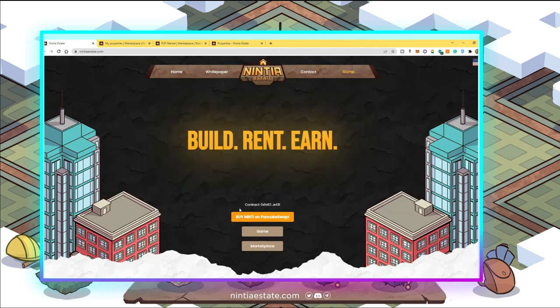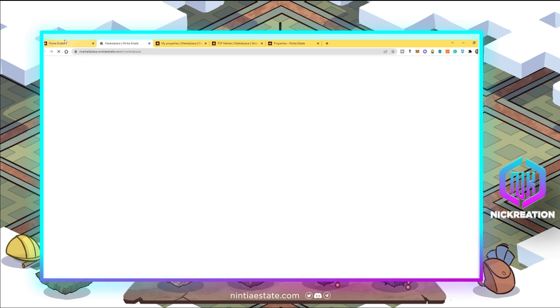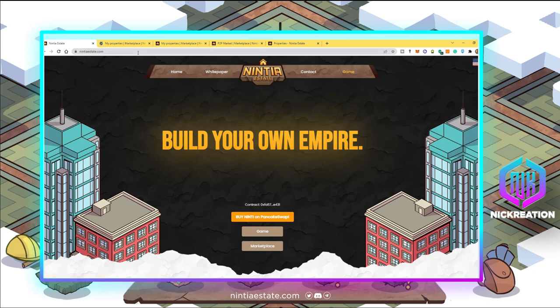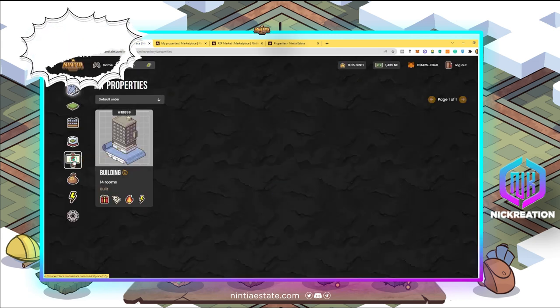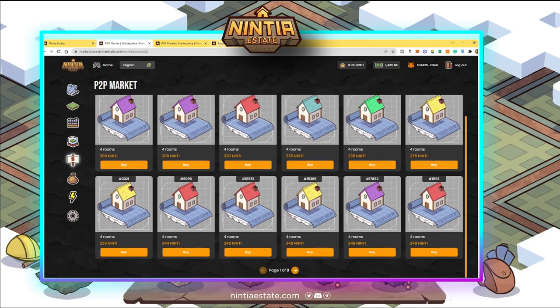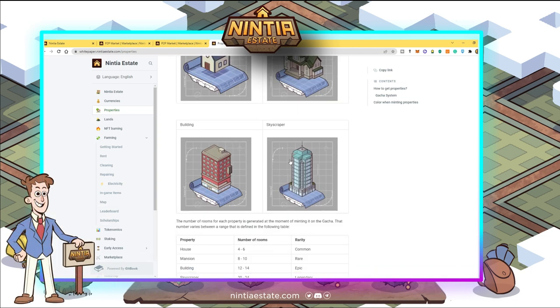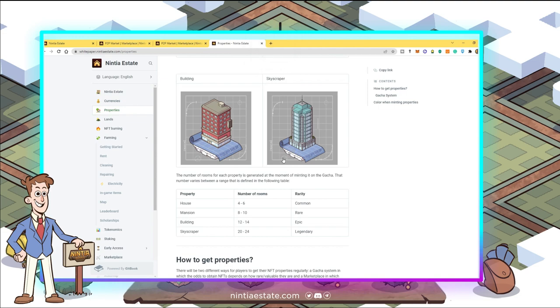Before we go to the game, let's check the marketplace. You just go to the website, go to the marketplace, and by clicking the P2P market — peer-to-peer market — you will be able to see all of the properties that are being sold.